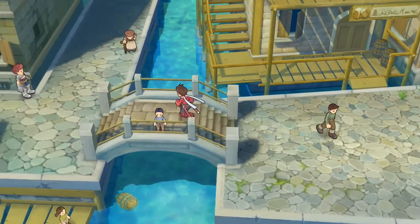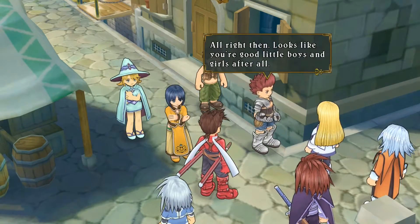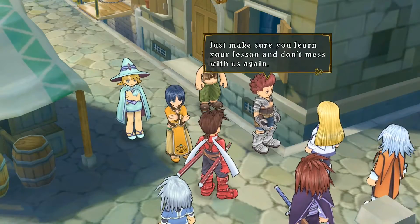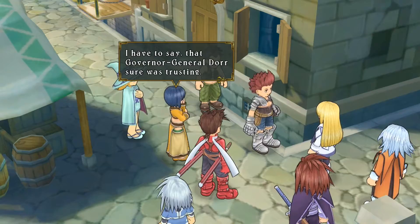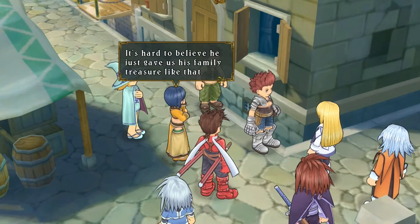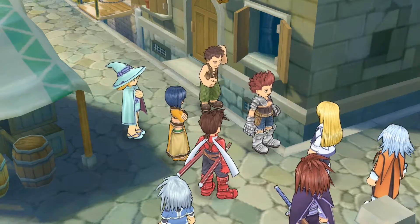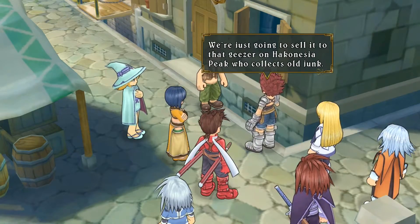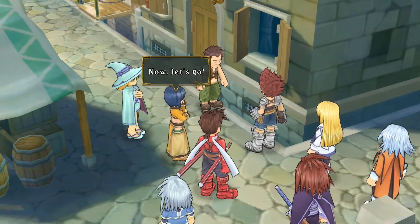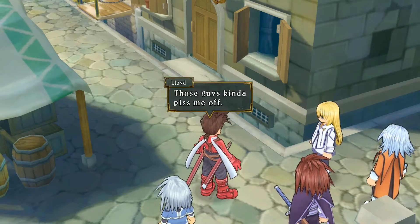We got the Palma Potion, so let's give it to them. Hand it over. They respond: 'Looks like you're good little boys and girls after all. Just make sure you learn your lesson and don't mess with us again.' Then they reveal that Governor General Door gave them his family treasure, and they plan to sell it to a collector at Hakonesia Peak. That doesn't seem good.